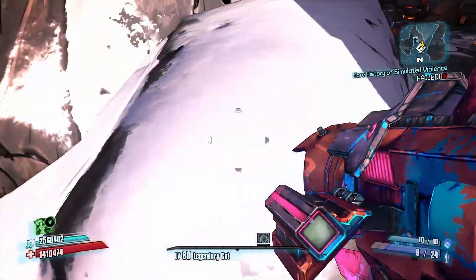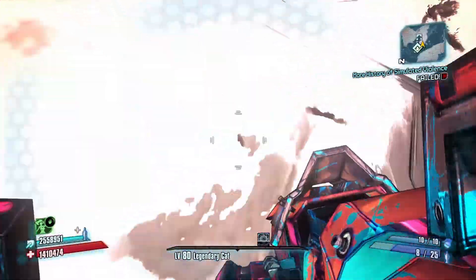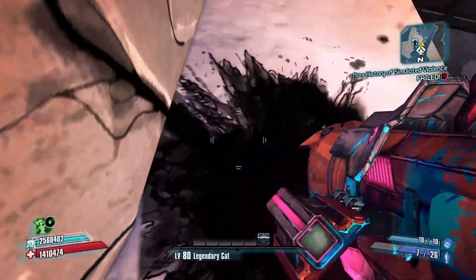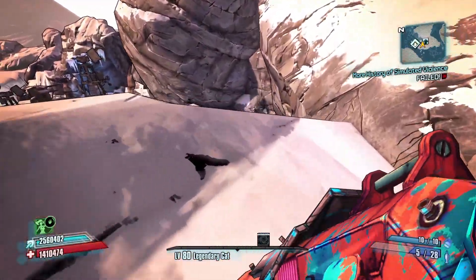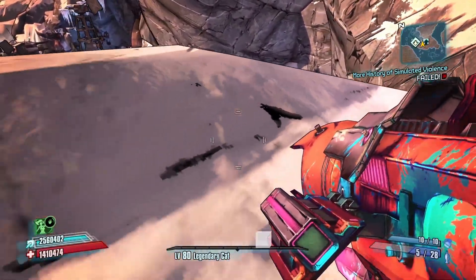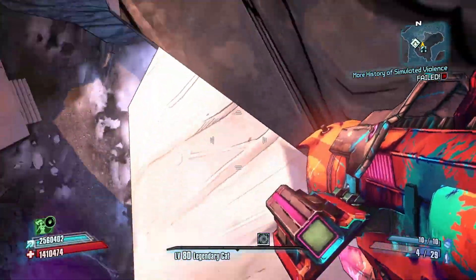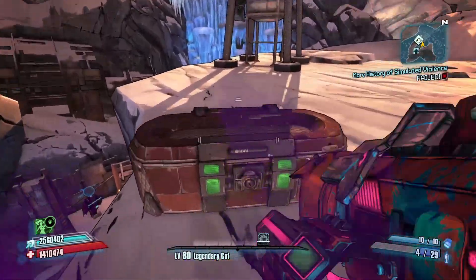Come up this rock, then up this rock. Just like that. And if you don't have a rocket jump, you come over here to this thing and jump off. You also get a red chest.